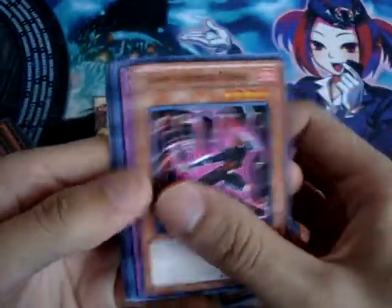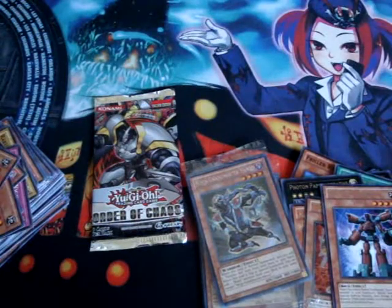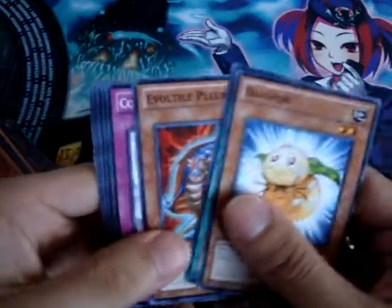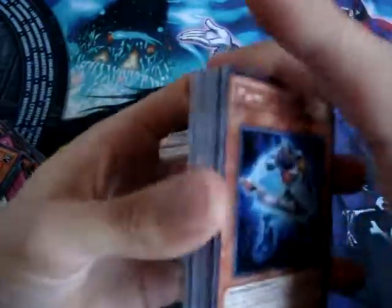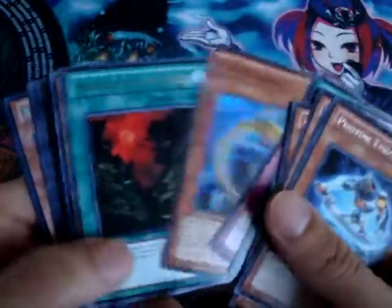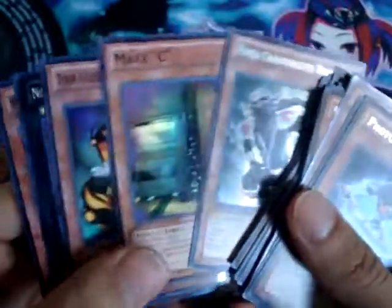The last two packs. Go Go Go Giant. And the last one — Photon Trasher, and that's it. Here's what I got — Ultimate. And these are all the promos. That's it guys, thank you so much for watching, and please subscribe. Bye, thank you.